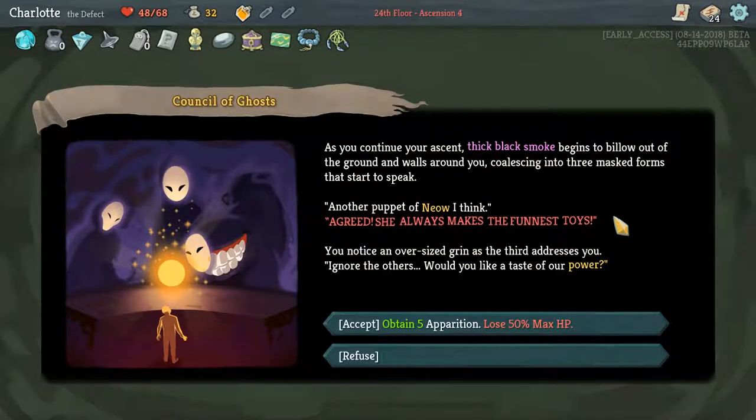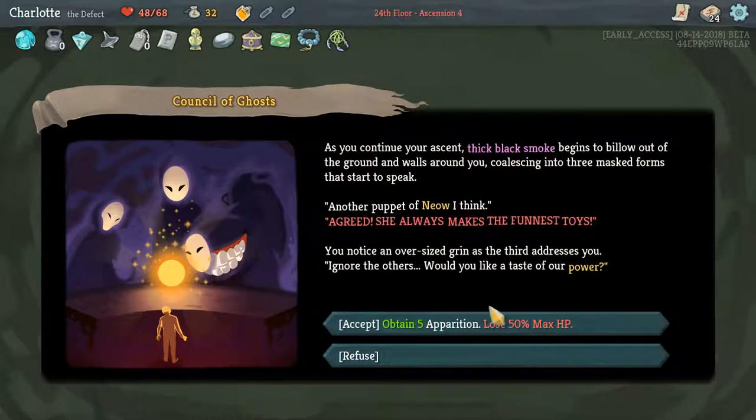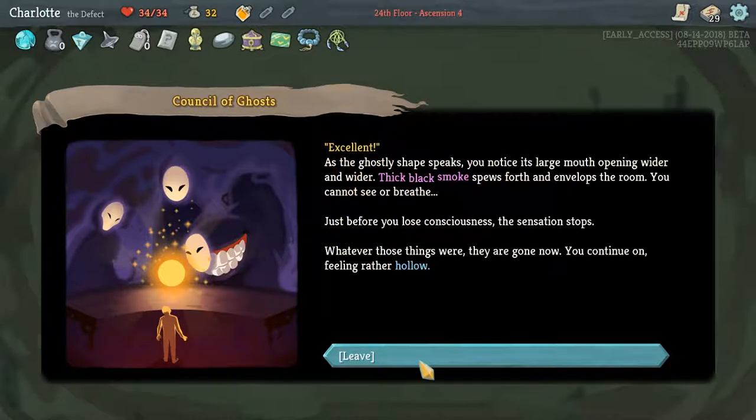As you continue your ascent, a thick black smoke begins to bellow out of the ground and the walls around you, coalescing into three masked forms. 'Another puppet of a meow.' 'She always makes the funnest toys.' An oversized grin addresses you: 'Would you like a taste of our power?' It's five Apparitions - lose 50% max HP. Apparition's good - let's try it, go on.